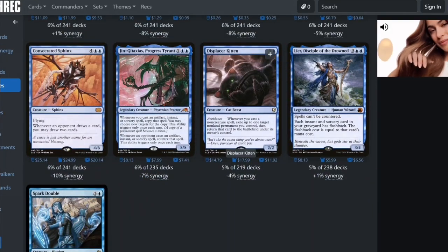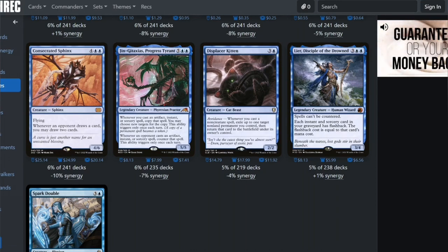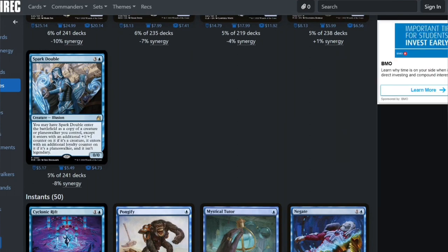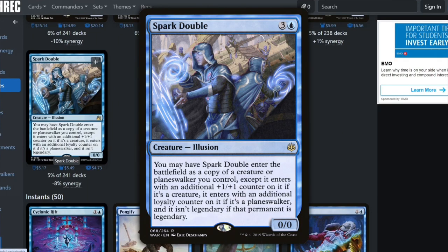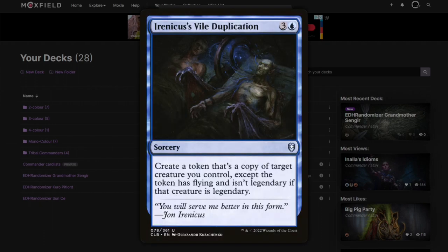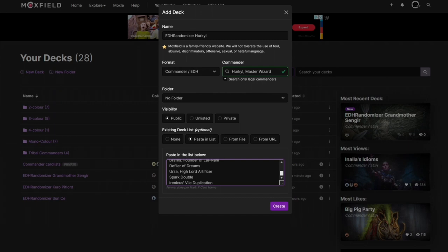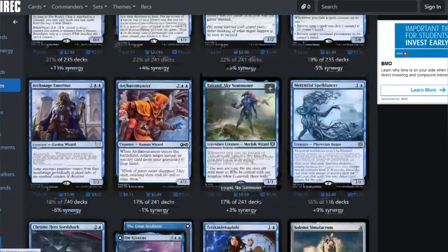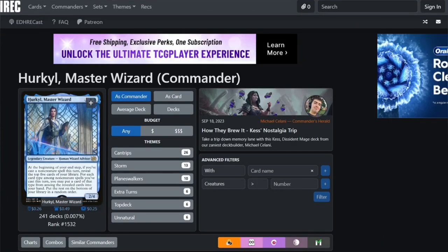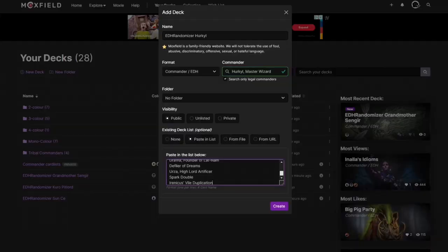Flickering effects — for once I don't foresee flickering issues. Spark Double is not legendary, so actually that's a good idea. You can use it with Irenicus's Vile Duplication, and then you can have multiples of Hercule on the battlefield. Each instance of the triggered ability will fire on your end step, putting more cards into your hand.